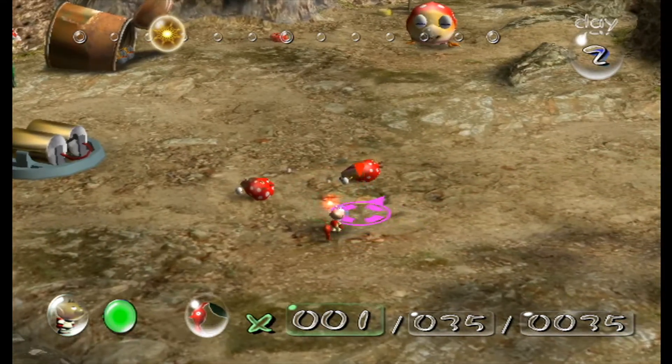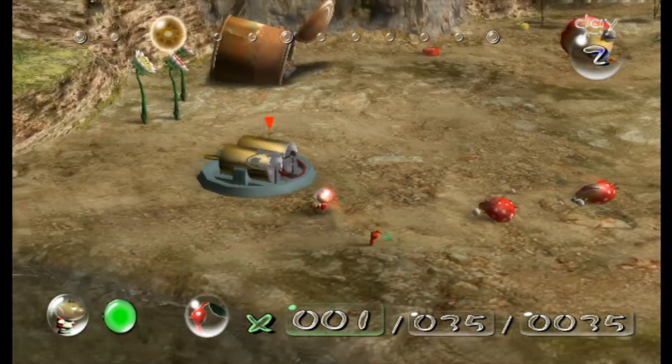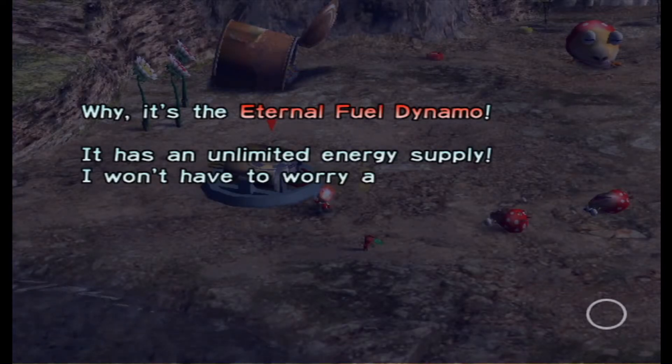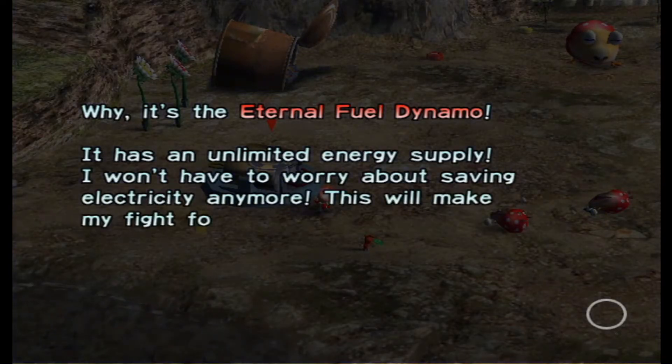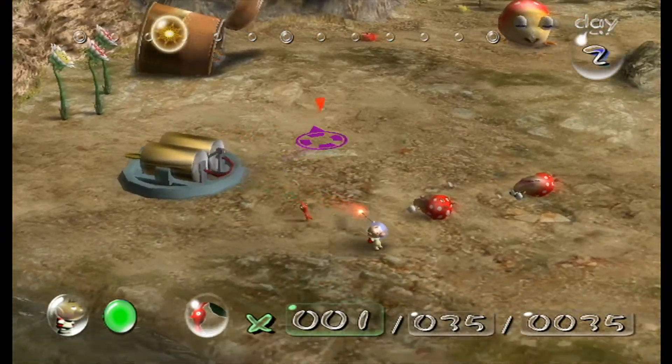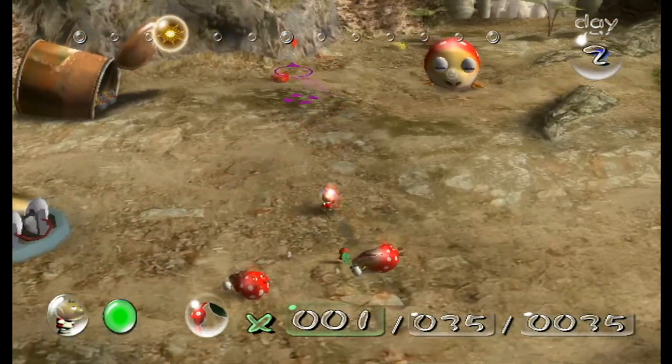Hey there — it's the Eternal Fuel Dynamo! It has an unlimited energy supply. I don't have to worry about saving electricity anymore. This will make my fight for survival a bit easier. Now if only we could have that stuff in real life.